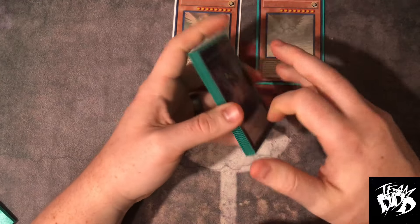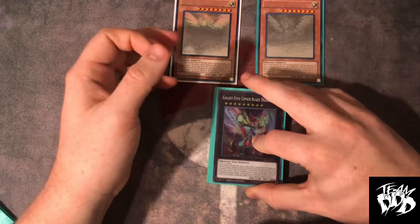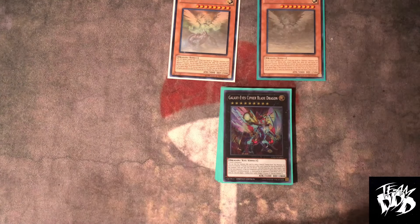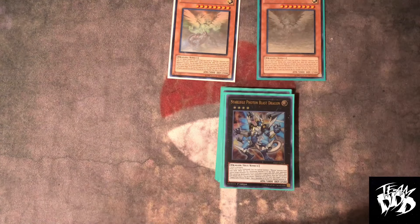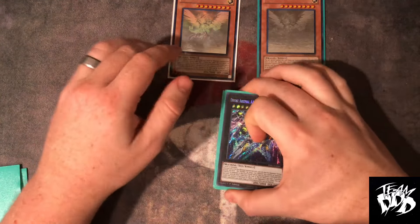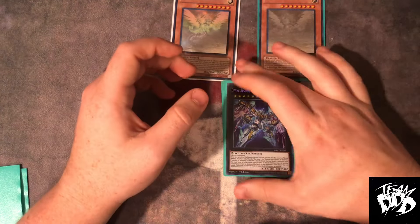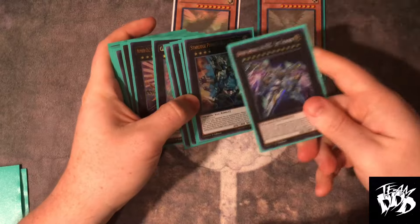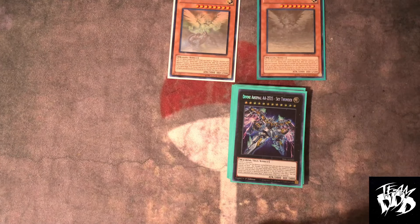Trust me, there will be a time where I put Full Armor back in — probably next format — because it is my favorite. Just know that if I'm cutting it, I have a lot of playtests where it doesn't come up as much as Cypher Blade does and I had to make room. We've also got one Photon Dragon, one Star Leash, and then the generics. Zeus is going to be the most impactful card in this format — non-target destruction or target sending is going to be very impactful. Making a Cipher and slapping Zeus on top is going to be huge.